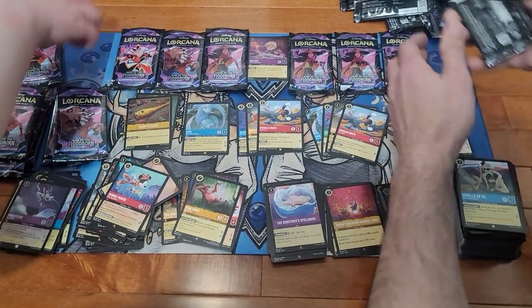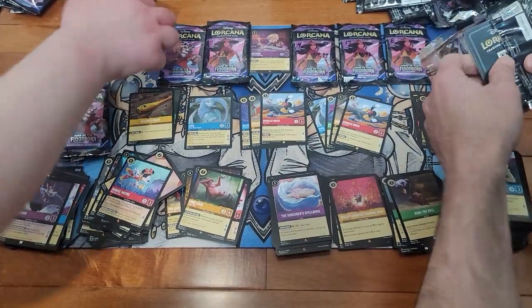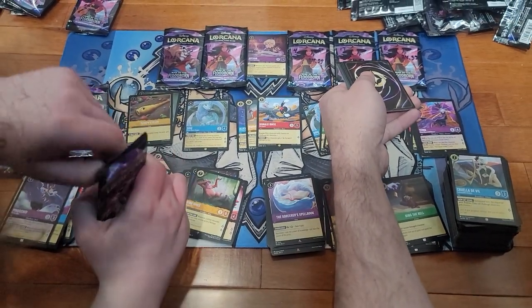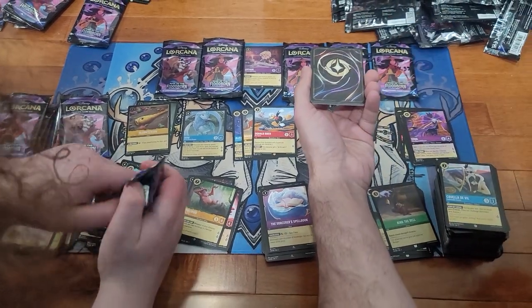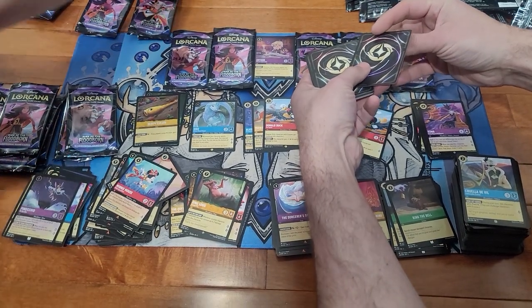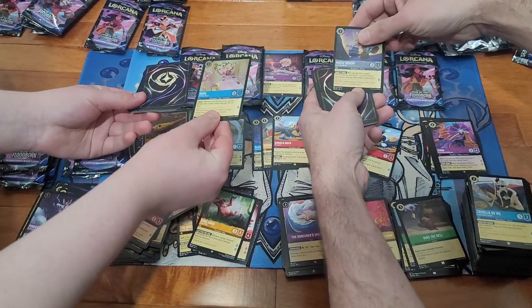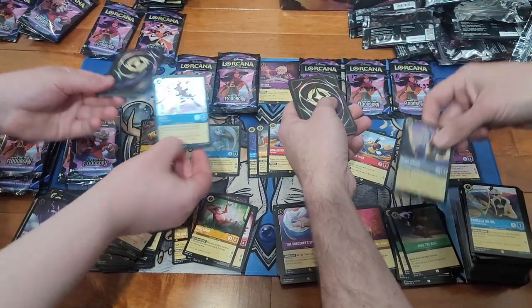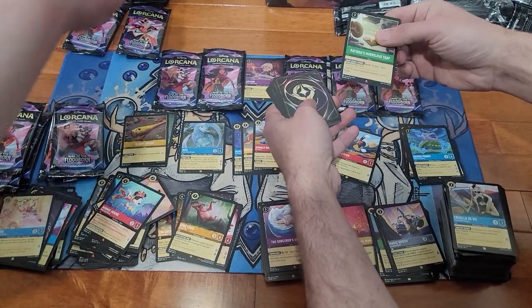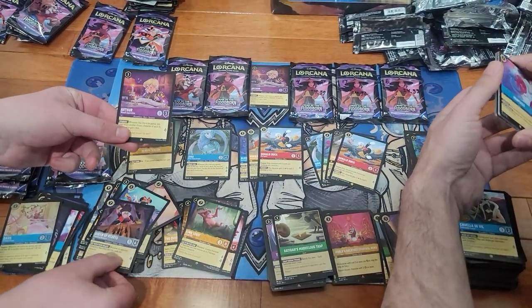Ready to open yours up and we'll flip them at the same time on these last couple of packs. Take off your seven, take off your junk card. One, two, three — Foil Broom! Super Rare Grand Pabby and Ratigan's Trap and a heart. And an Arthur — nice.